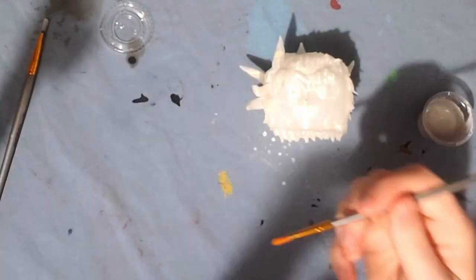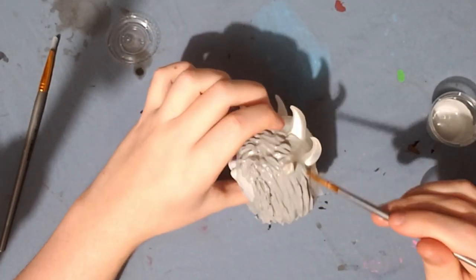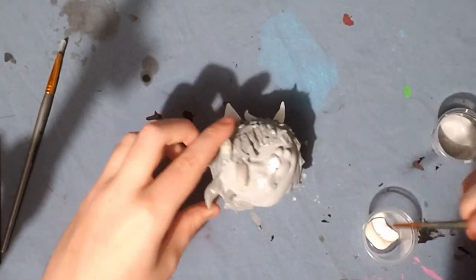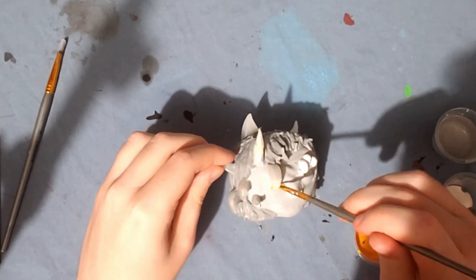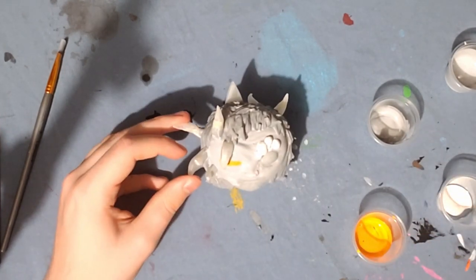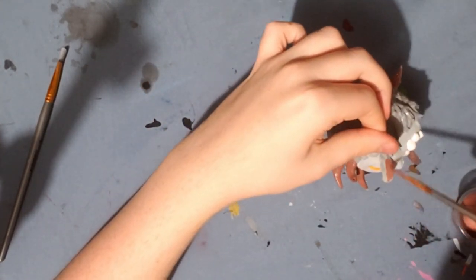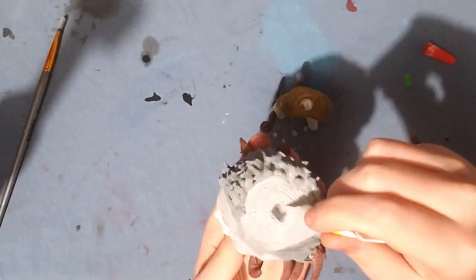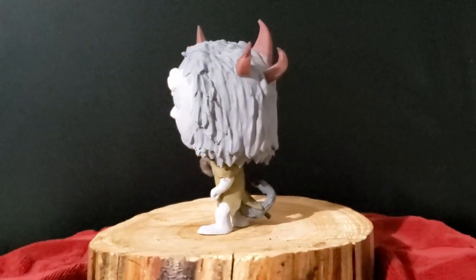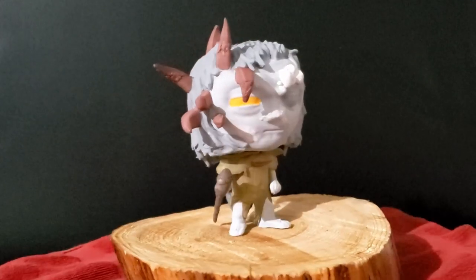So now we're going to move on to painting the head. First we're going to do his skin and then the neck. Now I'm going to add some more detail to his face, like those white bumps above his eye and his eye. And now it's time to paint the horns to finish them up. And finally let's glue him together and get to the grand reveal. Wow, he turned out pretty awesome.